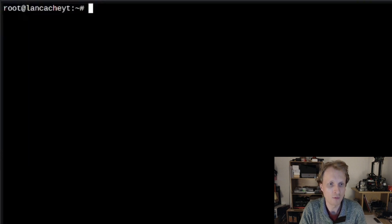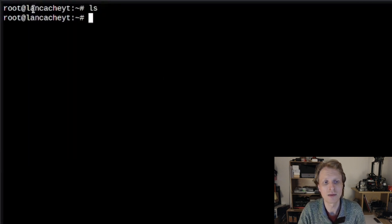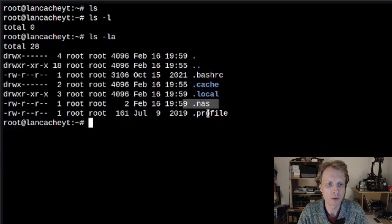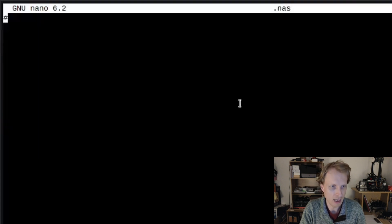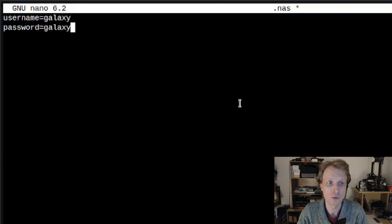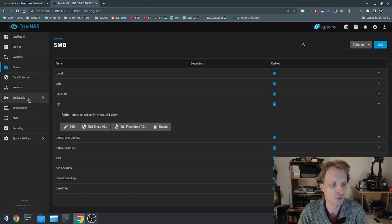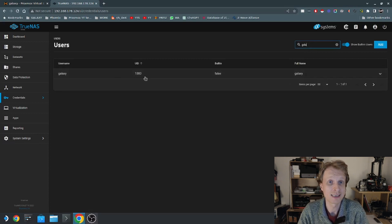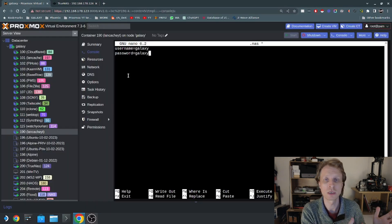If I run `ls` it shows the folder as empty, but `ls -la` shows the hidden file with the dot prefix. Inside the .nas file, I provide credentials for Samba using fstab format: `username=galaxy` and `password=galaxy`. This is the username and password of my TrueNAS user that I use for all Samba connections. Whether mounting on my phone or Windows machine, it's always galaxy/galaxy for this TrueNAS setup.